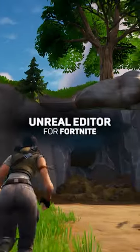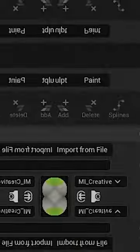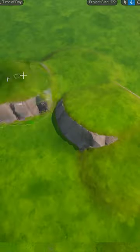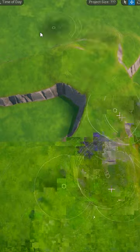How to create caves like this in UEFN in under 60 seconds. Step 1: go to File, New and create a new map. Now select Landscape and carve out the terrain to your liking, making sure to have enough of a flat surface for the cave entrance.